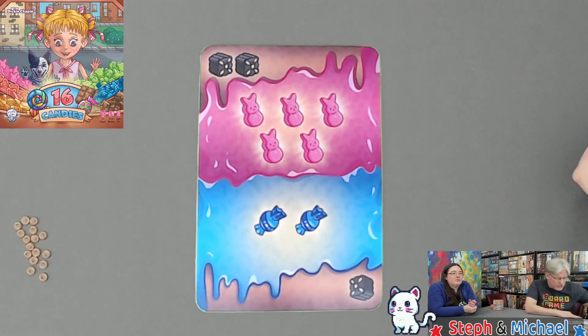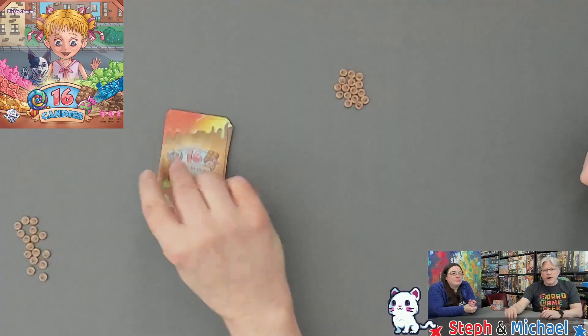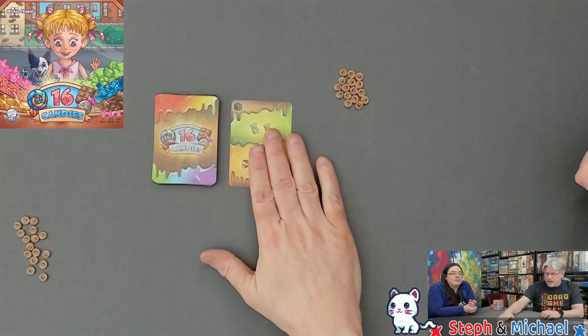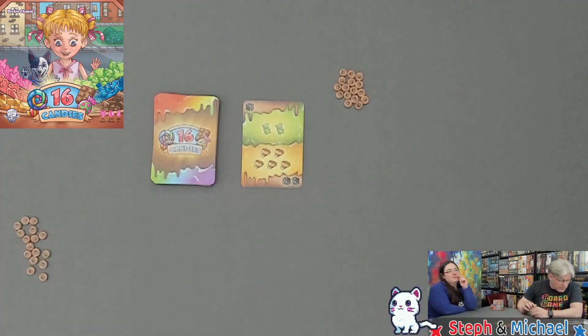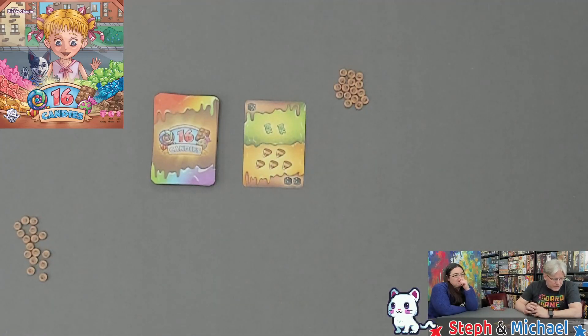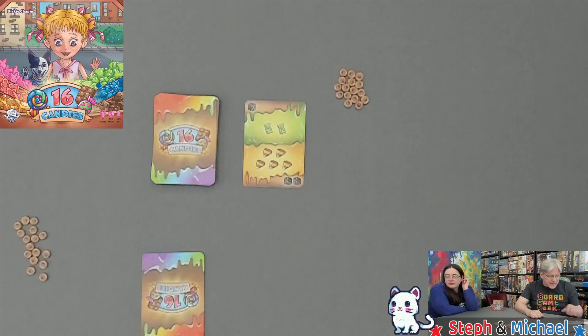On your turn you can draw the top card of the draw pile or the discard pile into your hand, then discard one card. There's a draw pile and a discard pile. Optionally, you can also call — you say 'I've got candy' if you think you have a higher hand than at least one other player.